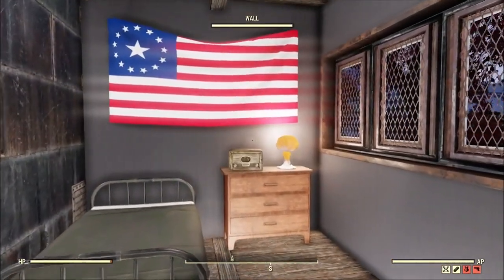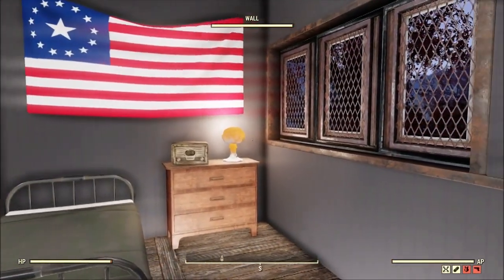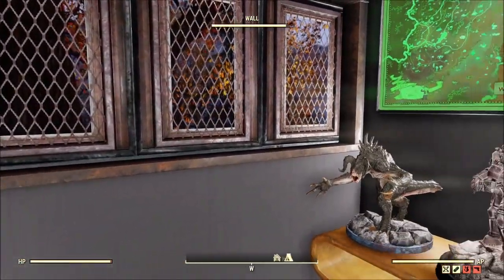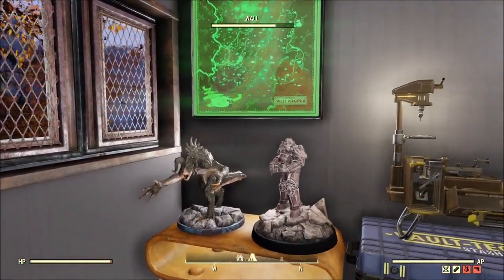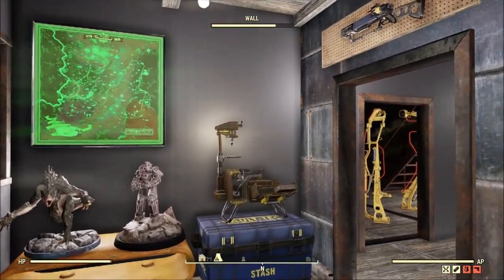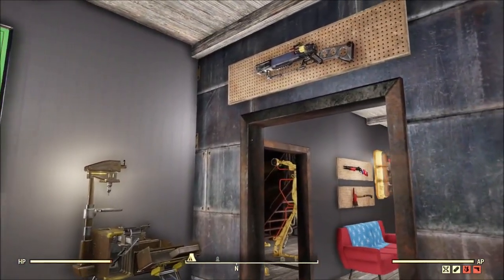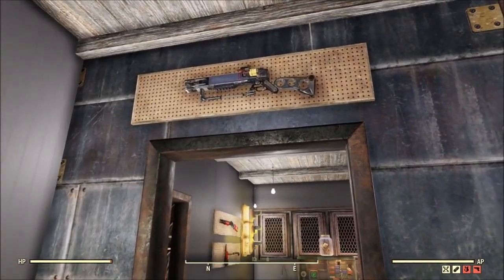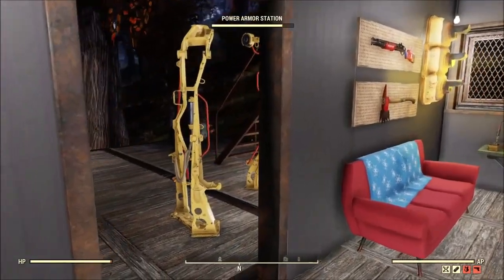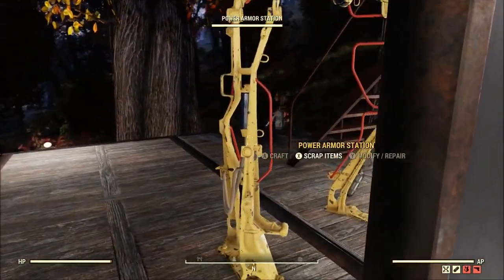Now we've got his bedroom — pretty basic, but I like it. He's keeping it minimal, and I like it. I do wonder, since it says Minuteman outside, if above the door right here he would much rather have a laser musket.